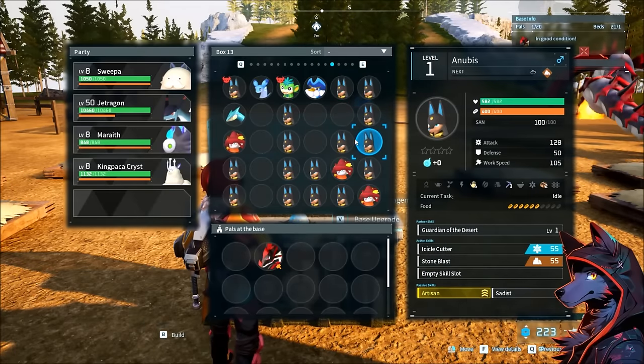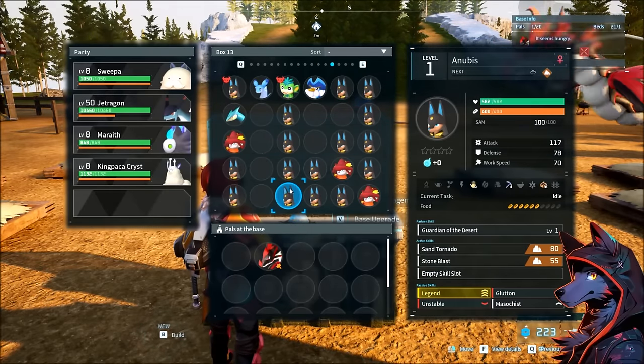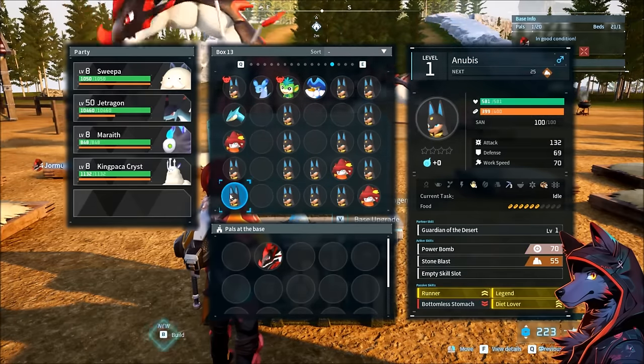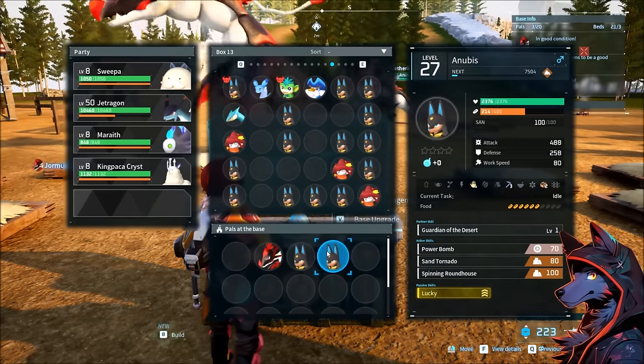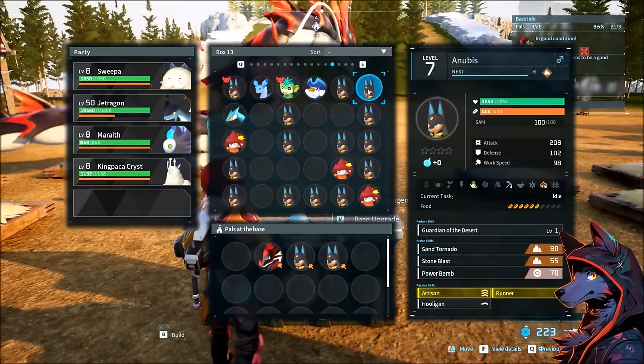I also saw a post where someone said if you actually breed a 'nothing' pal — like a legendary or something — you want to keep those for the breeding chains for passives. So we're going to see how that works out. I can put this Lucky and Artisan Anubis in and see what one plus one does and how those other slots fill, and then start putting together some other breeding chains.